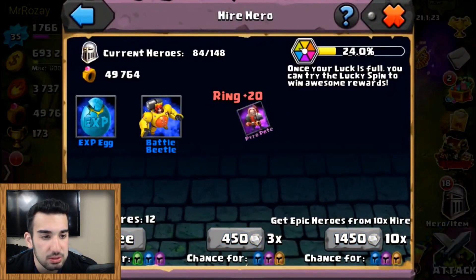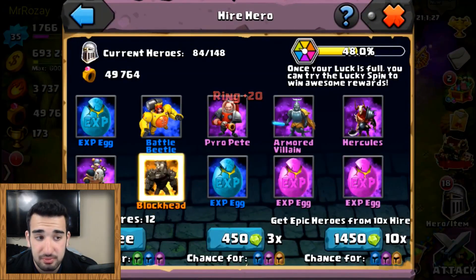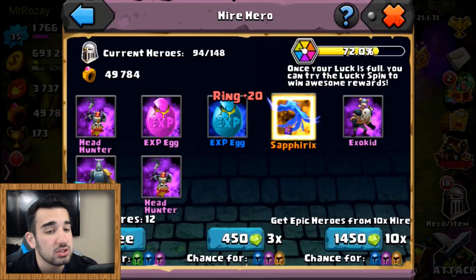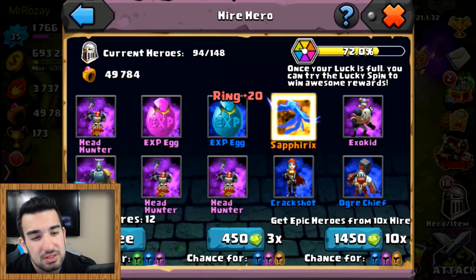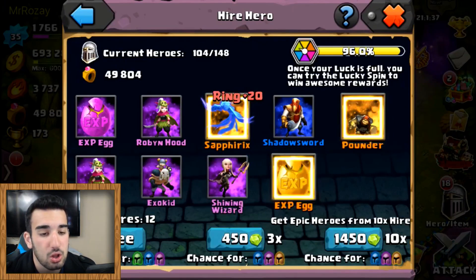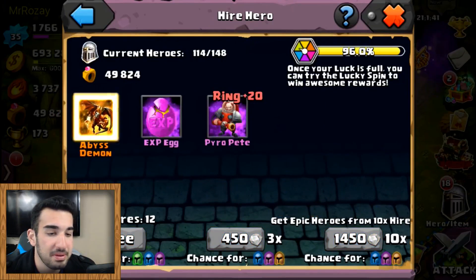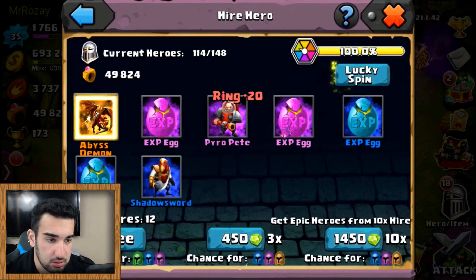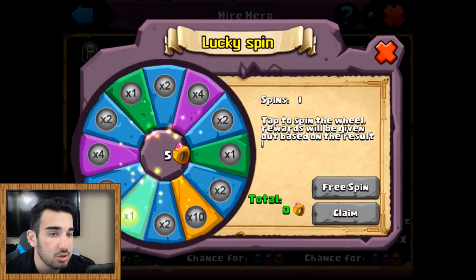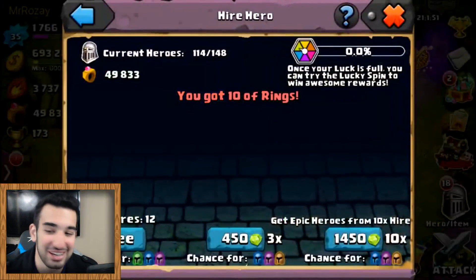Saffrix - I don't pronounce some of their names because I feel like I'll butcher it. He got another Saffrix. We're gonna call it Saffrix. He got a Pounder and an EXP egg. Abyss Demon once again. He's going for the rings - it's a 2x, that's all he'll get from that. I'm looking for something crazy.